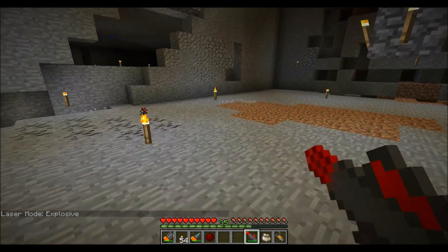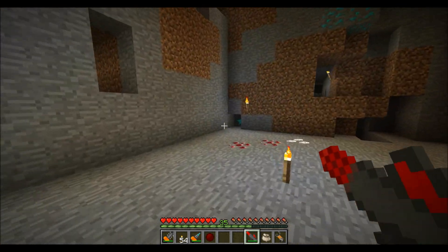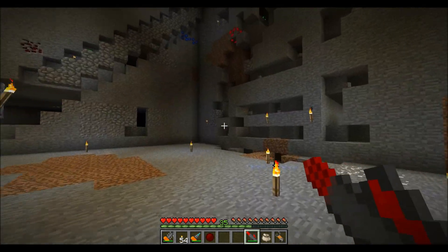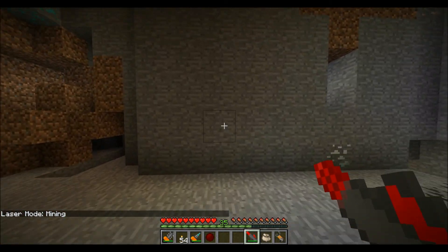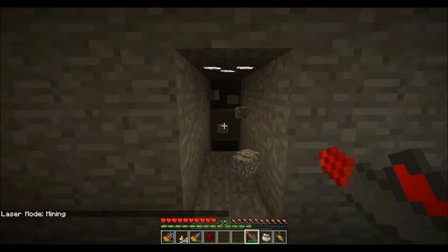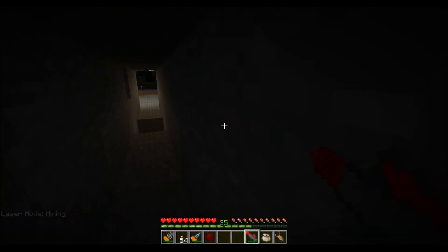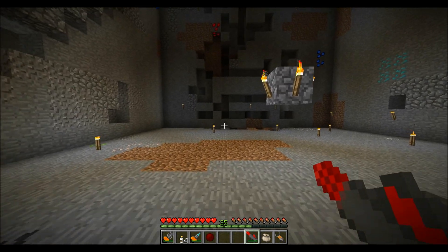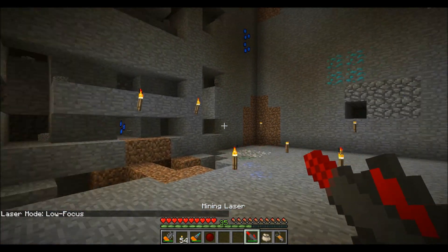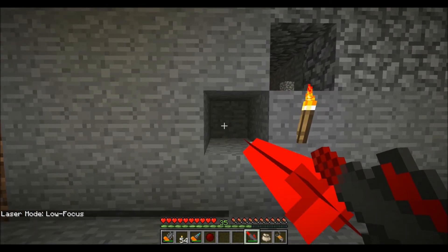An explosion will cause the items of a previous explosion to disappear. Mining mode is for small little digs — it will travel any direction, unlike horizontal. Low focus is for removing one block at a time, so precision mining you could say. Long range...